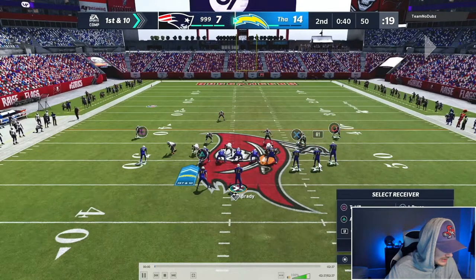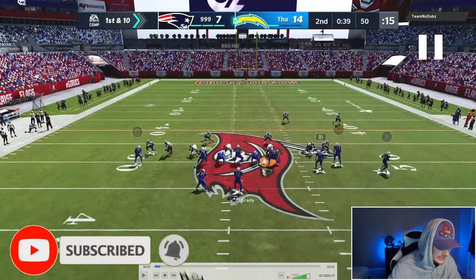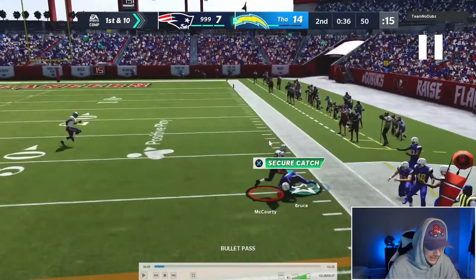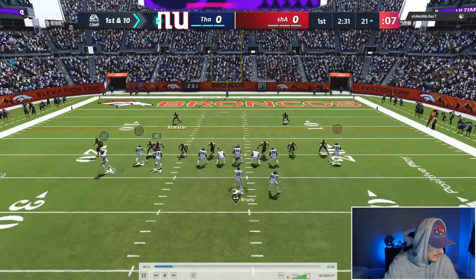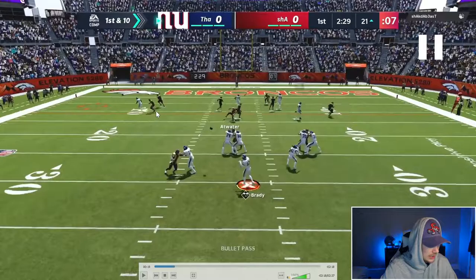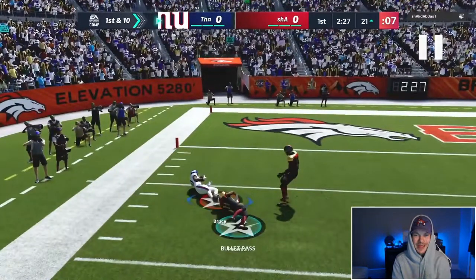Here we are at the line of scrimmage with all our adjustments in. We motion Isaac Bruce out — very important, we snap the ball before the numbers. Watch this player light up right there, and look at the separation: four to five yards basically every single time. A lot of the time you can run-after-catch that and turn it upfield. Even when they put a purple zone out there, on the cut he doesn't react in time — we get huge separation, an easy 15-yard gain.